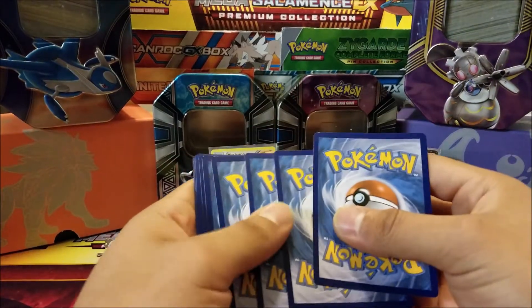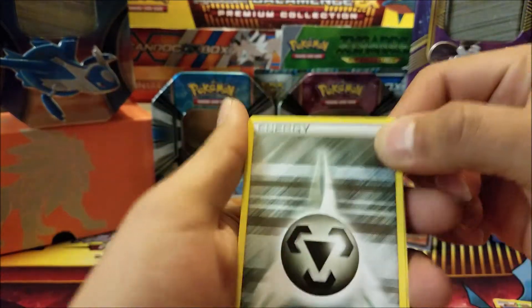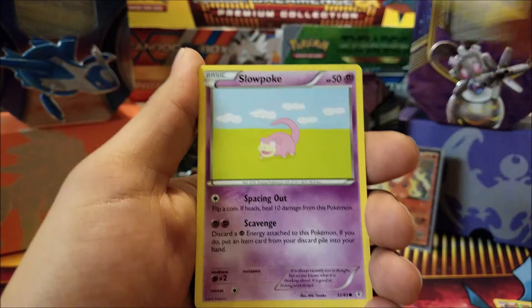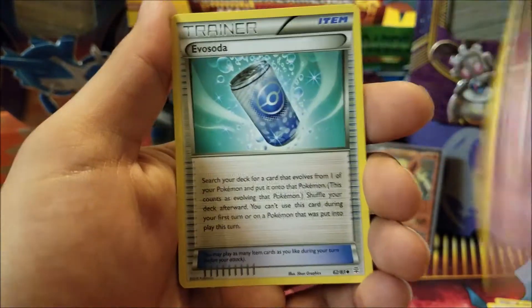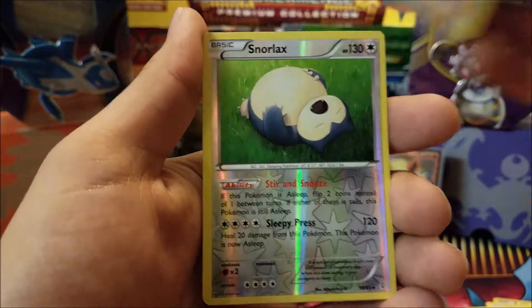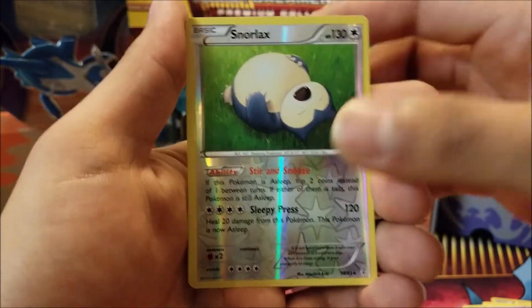One, two, three — one, two, three. Alright, let's hope for another good pull here. We have a Metal Energy, a Slowpoke, a Magmar, a Gastly, Espeon, Eevee Soda, a Pokemon Center Lady, a Reverse Nidoking Rare — good card — there we go.